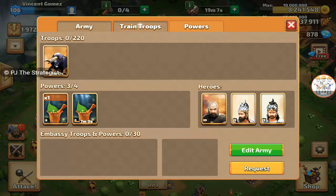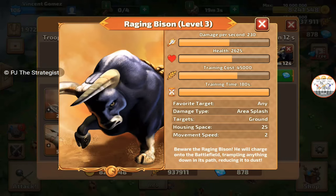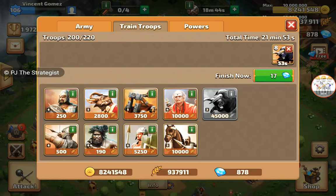In this video we're going to attack with Level 3 Raising Bison. Raising Bison Level 3 power damage per second is 230 and health is 2625. Training cost is 45,000 food drain and training time is 180 seconds, that is 3 minutes.